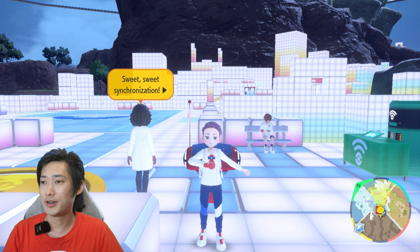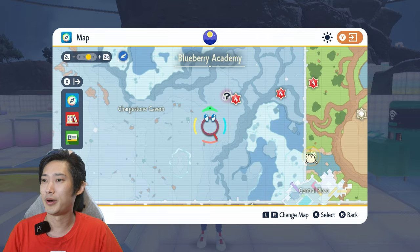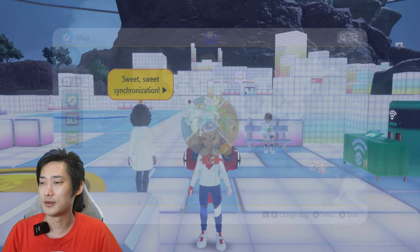We're not going to do any cuts. We're not going to fast forward anything. Everything's going to be step by step in real time. Starting from Central Plaza, we're going to head to the Polar Biome and head to the Fast Travel Point Polar Outdoor Classroom No. 1, because we're going to be headed towards Charged Stone Cavern right there. So go ahead and fast travel there now.